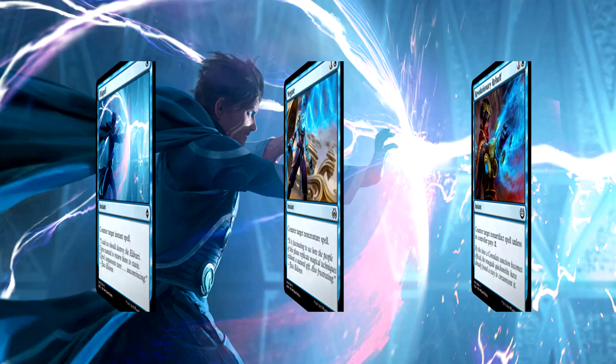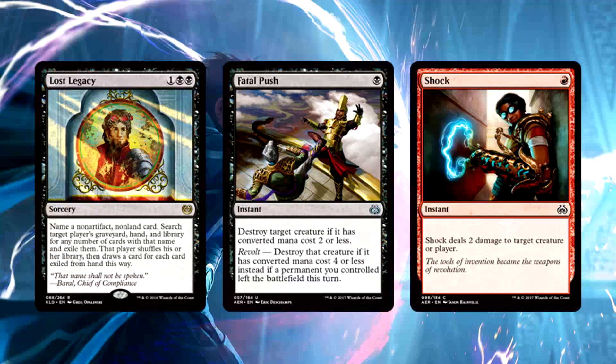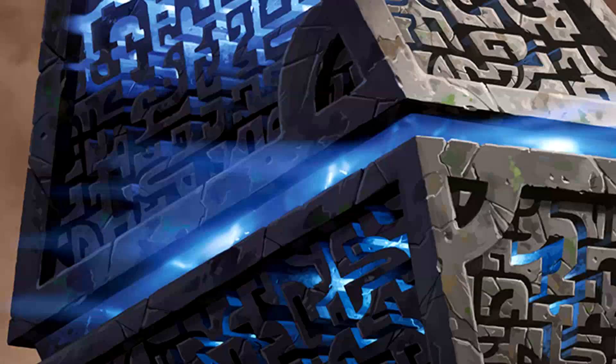If we're talking sideboard, you're looking at some cookie-cutter suggestions. Dispel, Negate, even Revolutionary Rebuff for any deck trying to disrupt you — Lost Legacy is a pain and you need the counter magic to deal with it, so be prepared. Another Fatal Push doesn't hurt. Maybe some Shocks for the really low-to-the-ground red-black aggro decks that are trying to sneak into tier one. While the deck is unique, the sideboard options are quite established — go with the best available.